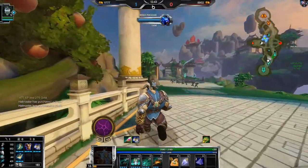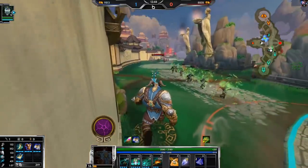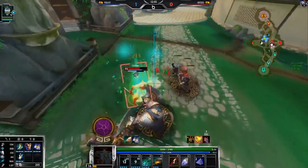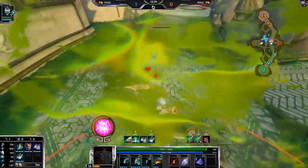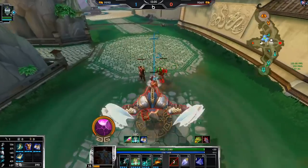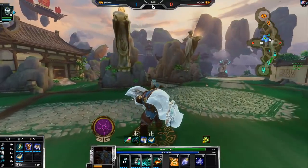Bracer of Radiance would be kind of fun just because it gives more power for Polynomicon and more movement speed if I need to run away or chase him at low health. The only downside to this build is very little cooldown — I need to get something with at least 10 cooldown so I have max cooldown once I'm full build.